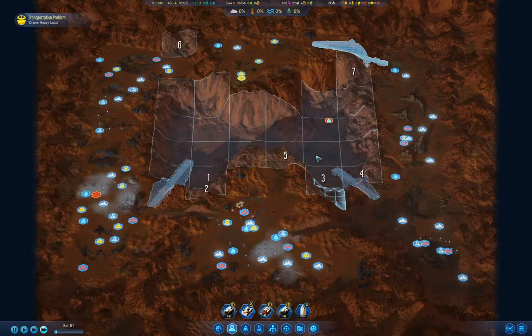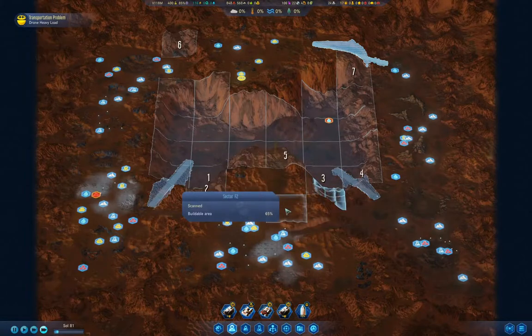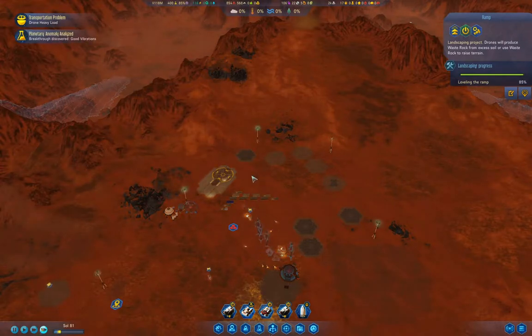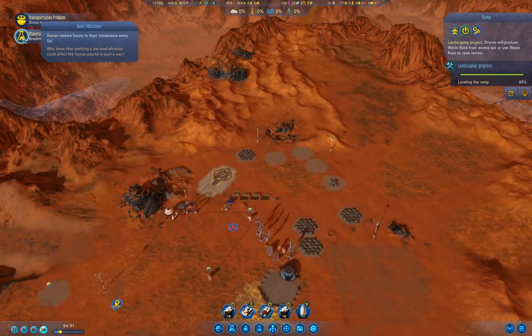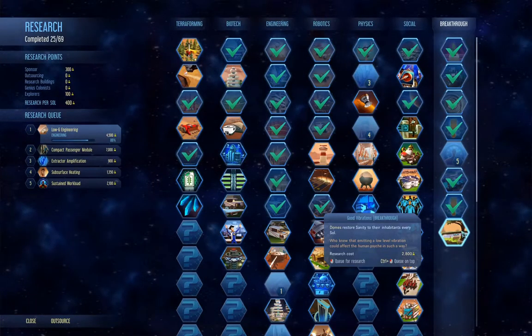I don't see any obvious things I should have done here. Good Vibrations — domes restore sanity to their inhabitants every so often. I don't think that's the breakthrough I got last time.